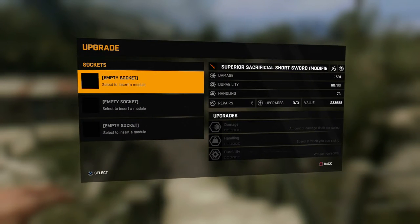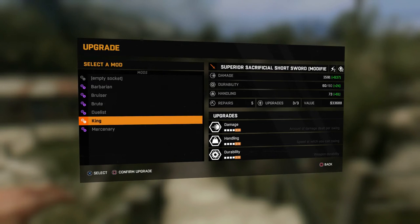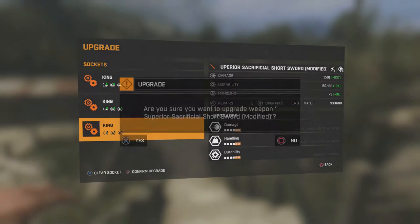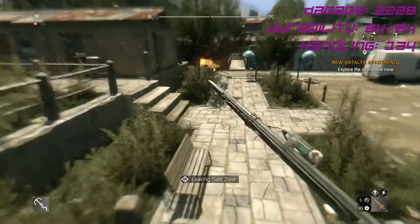Next we add the king upgrades. Each one adds another 637 damage and 24 durability and 61 handling. We create the socket, confirm yes, and its base damage is now 2228, durability 84 out of 84, handling 134. It's technically the second strongest weapon in the game.